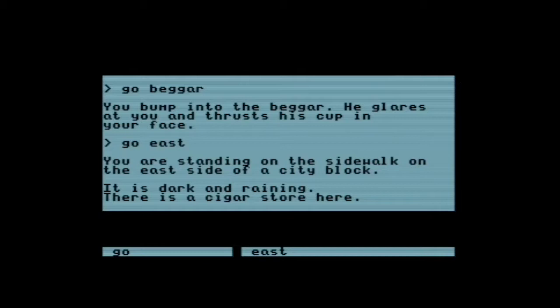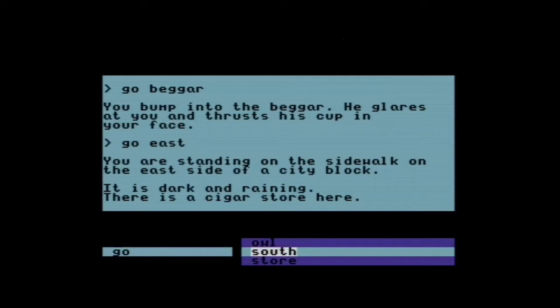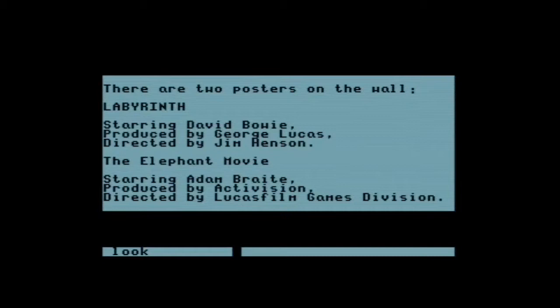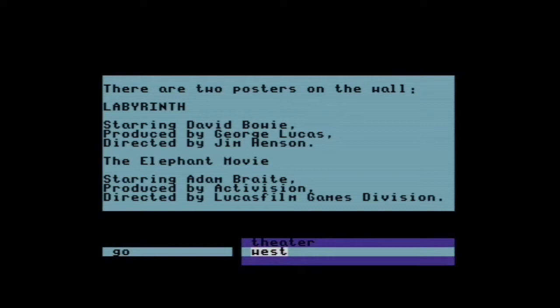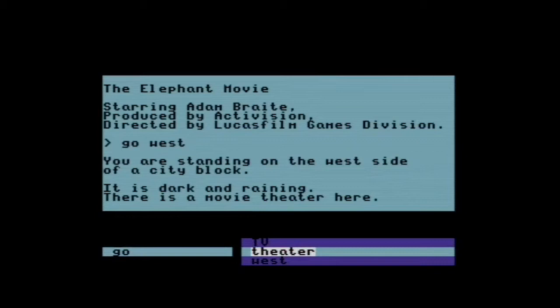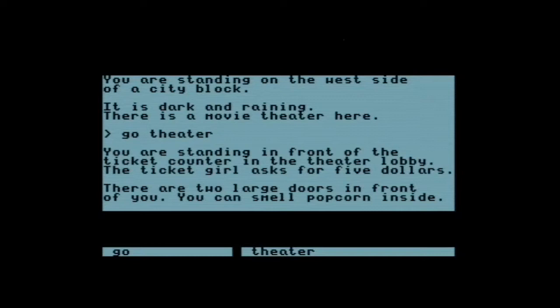There's a running gag in the game — the elephant movie starring Adam Breit. Let's continue our journey into the movie theater. Only five dollars — that feels expensive for 1986, but still better than what it is now. We've got our ticket and we can see a popcorn stand. How about we get some of that popcorn? It's probably going to be like 19 dollars.